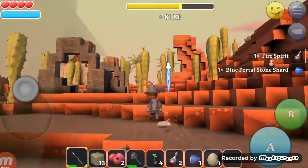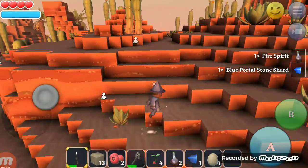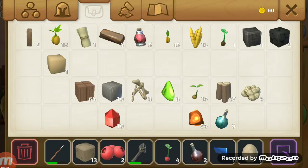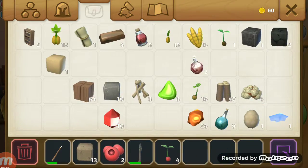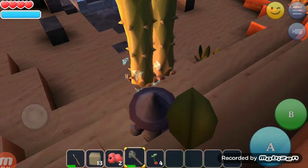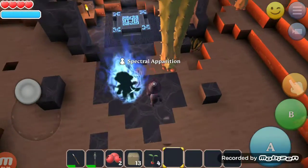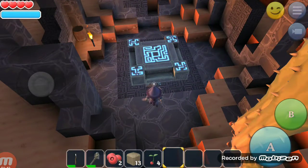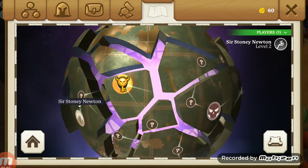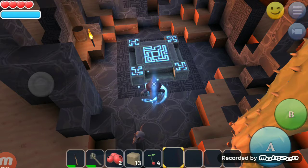Right now I'm just farming magma maggots for the firestone. I should go home and upgrade my workbench so I can get more materials, and maybe soon we'll get to go for the boss. But yeah, let's go home.